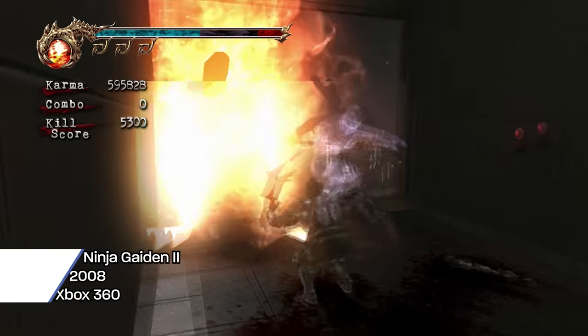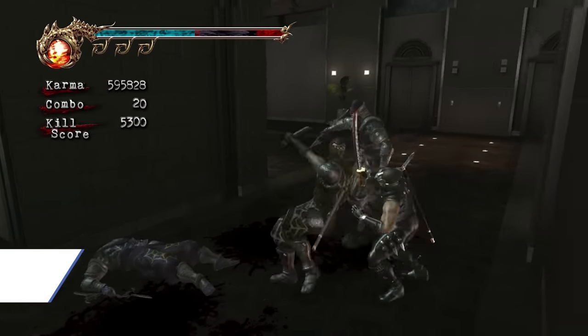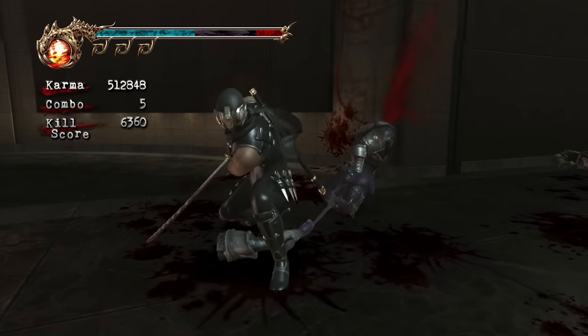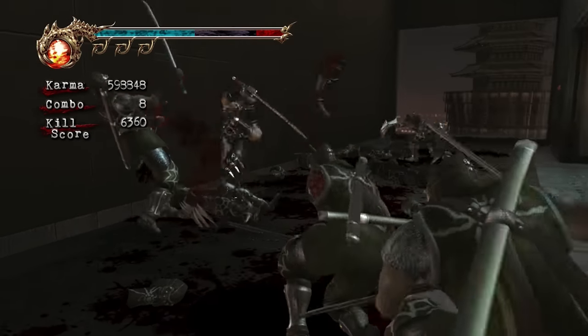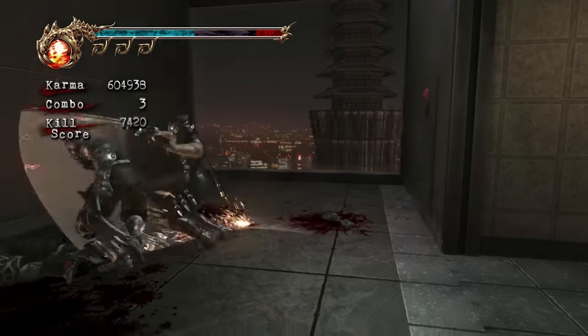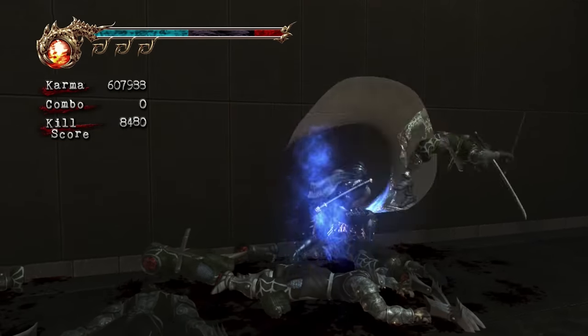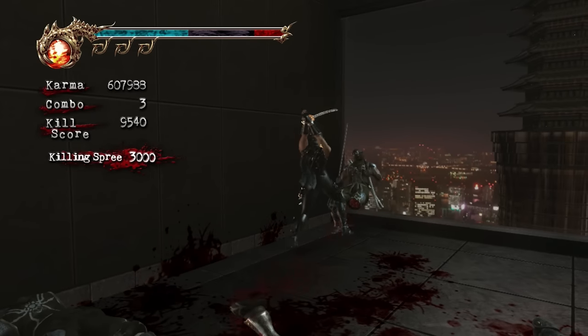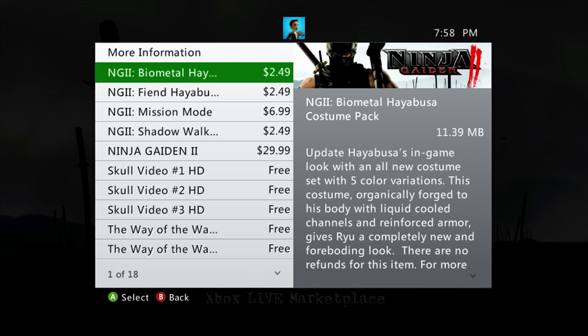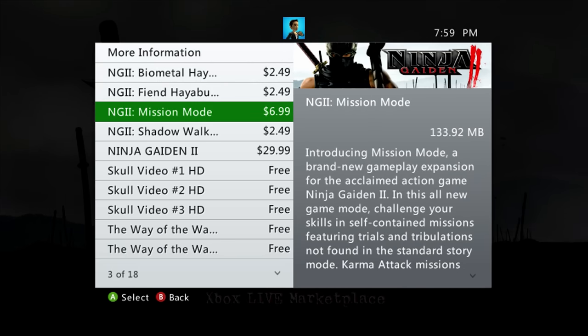In terms of performance, Ninja Gaiden 2 shows off signs of being rushed, which ultimately results in some poor performance and some questionable balance. However, the title was ambitious and tried to take advantage of the more powerful Xbox 360 hardware by throwing many more enemies at you and utilizing alpha layers for blood. While the game launched with alternative costume colors, there weren't any different costumes or a mission mode unless you bought DLC.